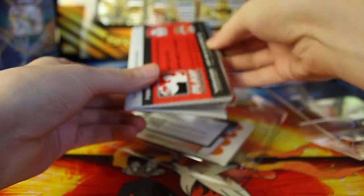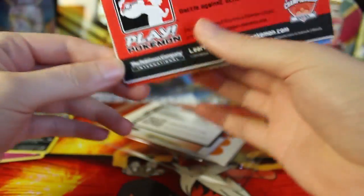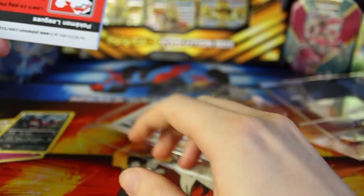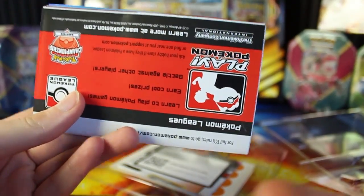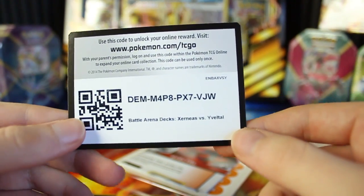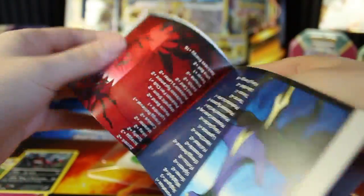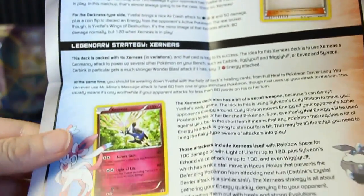Let's see what else is actually in the box. Got some papers — I think this is a play mat, so you actually have a mat to play on, and I think this is for two people. Most play mats are kind of built for just one person, but I believe this is built for a two-player game, so that's pretty cool. I'm not going to open it up. Now here is a code card — I believe this will open up both decks on the TCG Online. Over here we've also got a little thing with some tips on how to actually play the decks a little bit better.